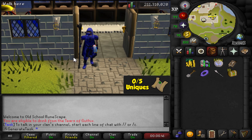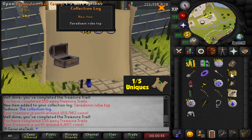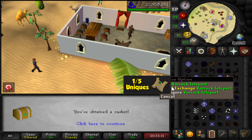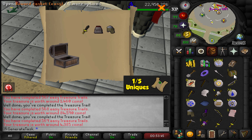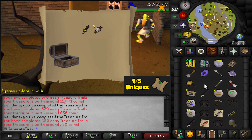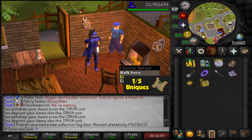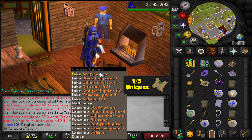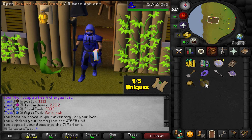Just woke up — I collected 10 caskets before going to bed, so let's open these first. One dupe — there's a new one! Saradomin rope top, number one out of five — let's go. Another duplicate, and last but not least, absolute junk. One out of five, four to go. Another 10 caskets — let's get a unique. Four duplicates, that's all she wrote. Then more caskets right before the system update — oh, it's looking terrible. Nothing — not even a duplicate. This task has been absolutely terrible for uniques: one unique in 45 caskets. Time to turn that around.